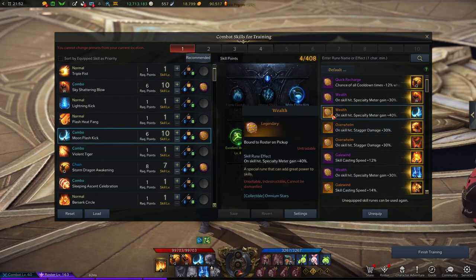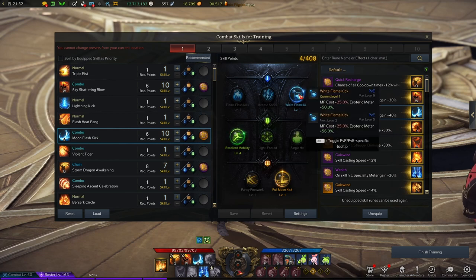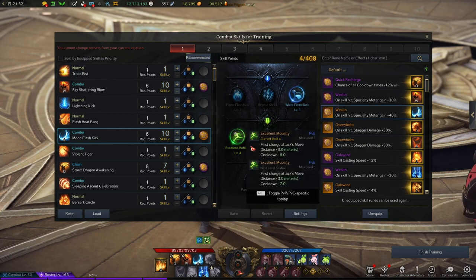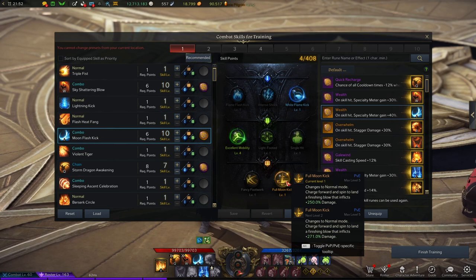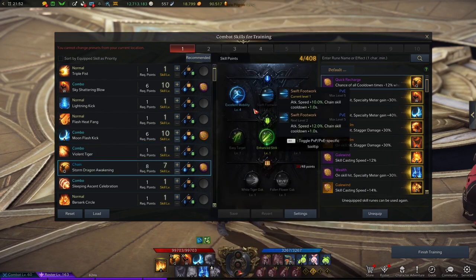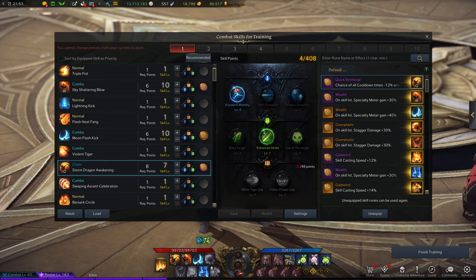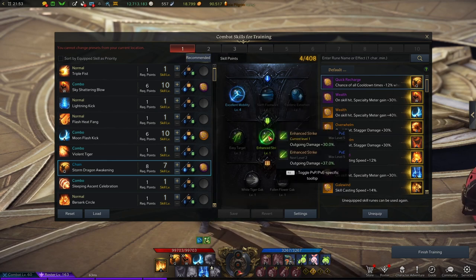The Moon Flash Kick is level 10 with Wealth rune also — Wide Flame Kick to get more Esoteric Meter, Excellent Mobility for some travel distance, and Full Moon Kick for some damage. Sword Dragon Awakening: you want this at level 4 or level 10 with Esoteric Mobility and Enhanced Strike to get even more travel distance and a bit more damage.